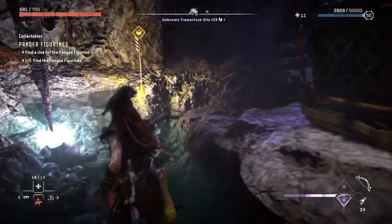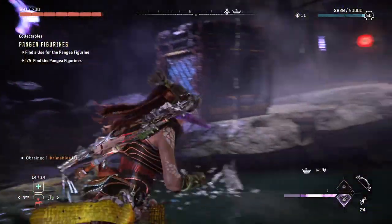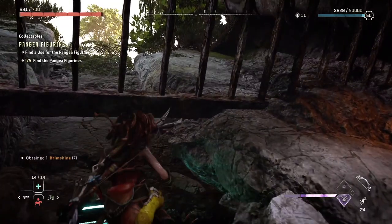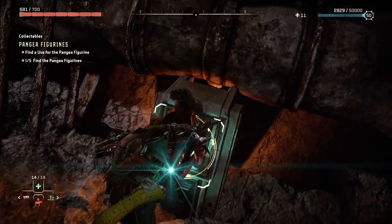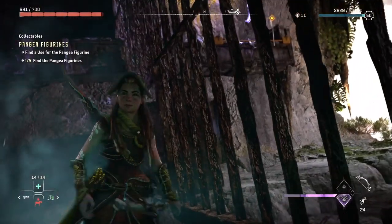Now we're back over here — let's grab that brim shine, we will need it. There's the battery we dropped, go ahead and pick it up and we're going to put it into this power unit. Once you put it in, it's going to power the secure door over here and open it up.